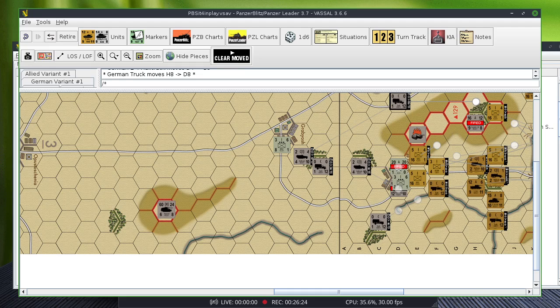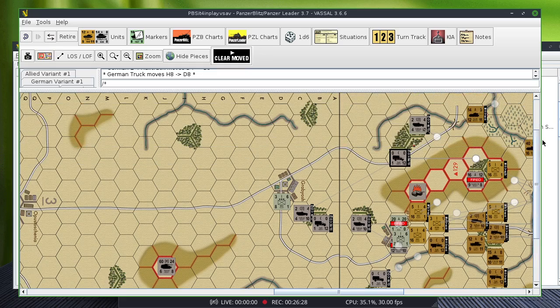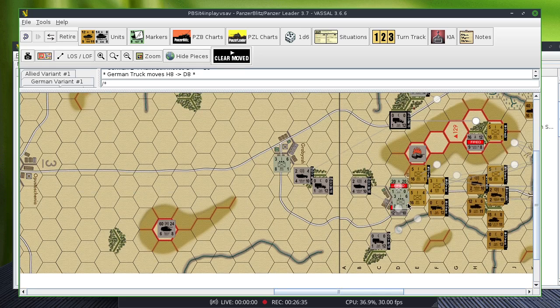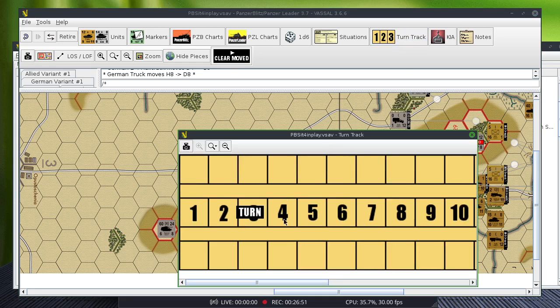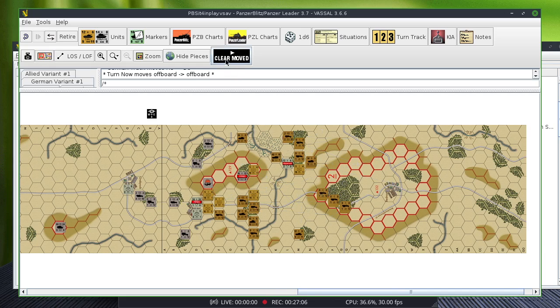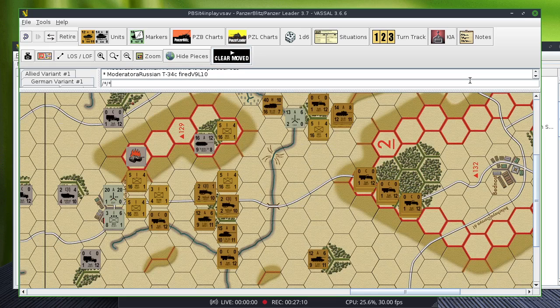Now it's the close combat phase for the Germans. Oh — I just loaded them up, it's not close combat right here. I don't have a chance. He's just going to stay there and defend the armor, that's all I can do. I'm going to move the turn track to turn 4 and that's it. I kept this video down to under 30 minutes which is good. Things are getting interesting here. That's it for turn 3 — thank you very much, have a wonderful day, see you for the next turn!